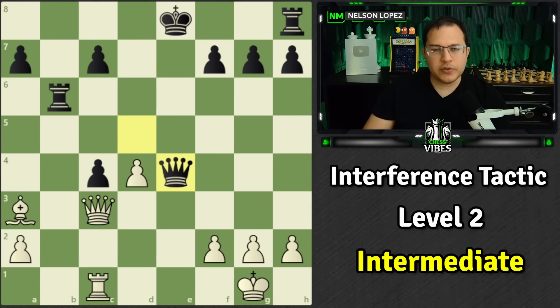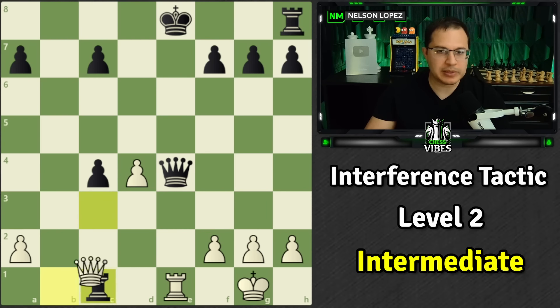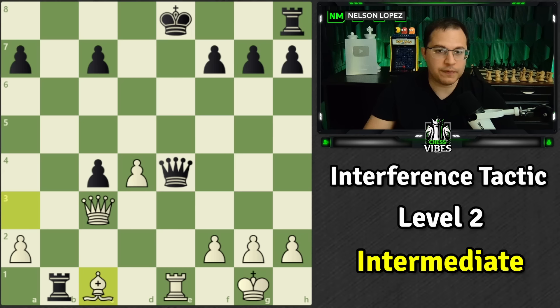Now we're going to jump to level two. Black has just played queen to e4. How do we take advantage of this position as white? The move is rook to e1, which is a pin tactic. Once we pin the queen, black responds with rook to b1 — now we can't take the queen because it puts our king into check. This is where the interference comes in: we play bishop to c1, interfering with the rook that was pinning us. We've renewed the threat on the queen and black has no way to get out. The pin is going to win the queen. As positions get more advanced, multiple tactics come together — here it started with a pin and was finished off with the interference.